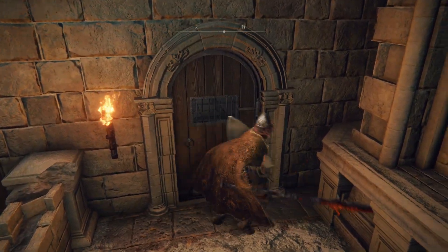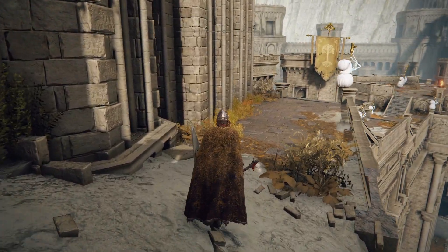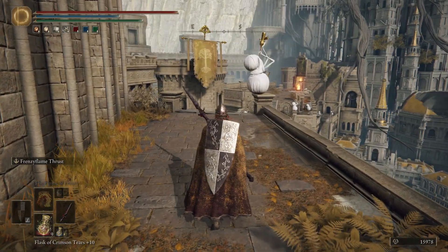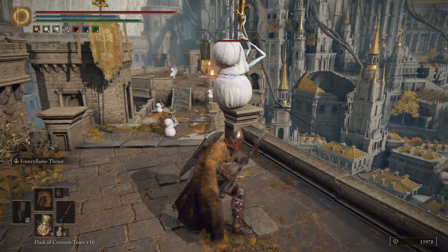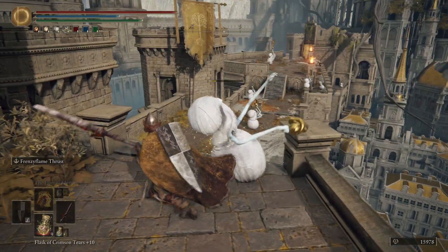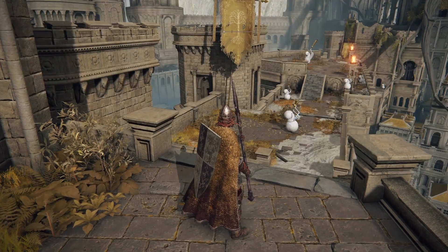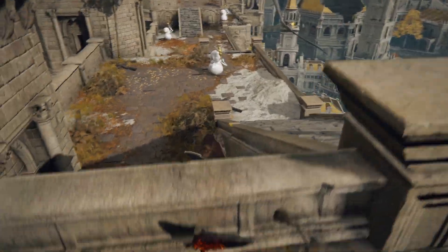We already tried to open this before - once we got here, it doesn't open from this side. Makes sense. Like I told Bach, we're just going to go to work. These weird trumpet creatures are weak to thrust damage. Strike damage and slash damage aren't super useful against them, but thrust damage seems to rip them apart quite easily.